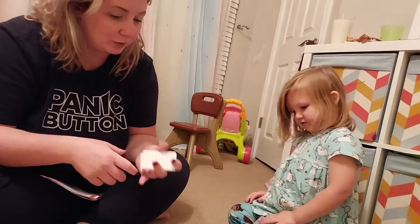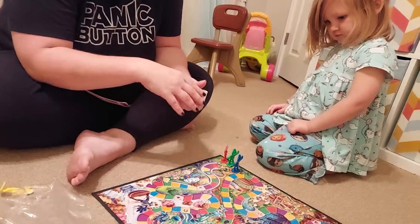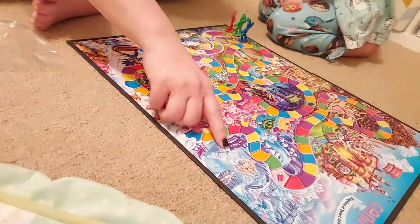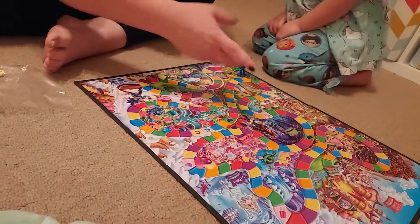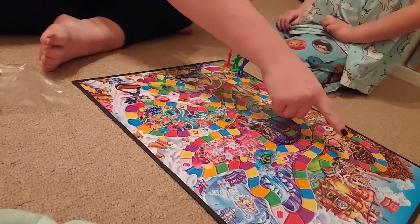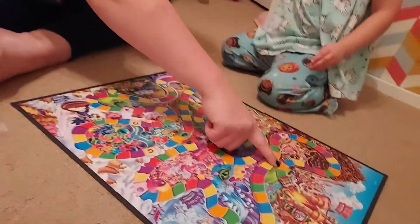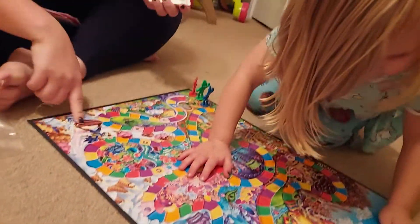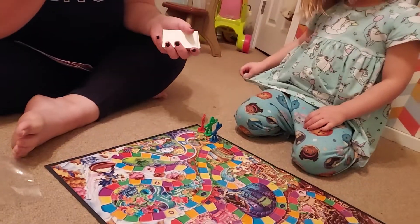No, it doesn't work like that. And then if you pick up a card that has Princess Frostine or something, like the Ice Pops, and you're here or wherever you are, you go there. Even if you're ahead of it, you have to go back to it. So you can be all the way here and pick up Duke of Swirl and it'll make you go all the way back. So picking a character can be either good or bad.